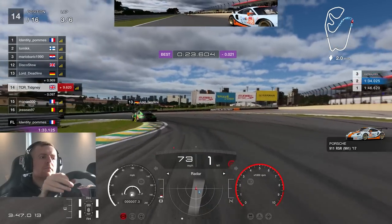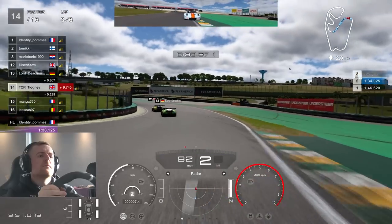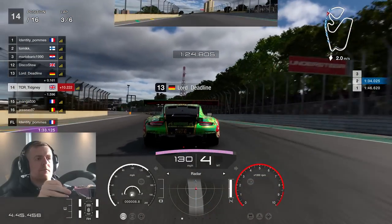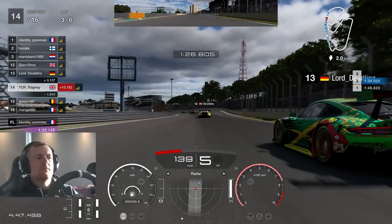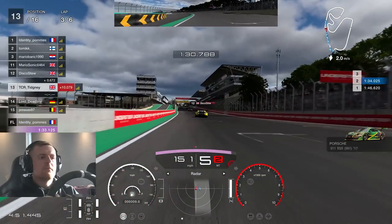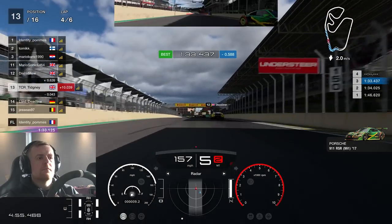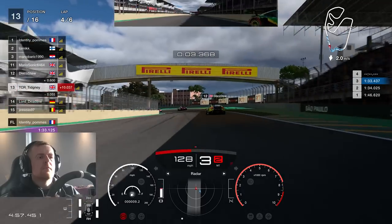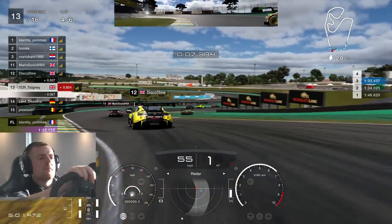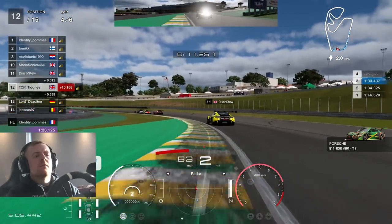A very sunny morning in old Southport. Through we go and up into P14 as we advance to the end of lap three, where we catch up to Lord Deadline. We go down the inside of Lord Deadline and up into P13. We've got Disco Stu up ahead — a familiar face in these weekly races. We defend from Lord Deadline first, with a slight bit of rubbing between us — nothing major. Oh hello, got an Audi there — that did scare me.